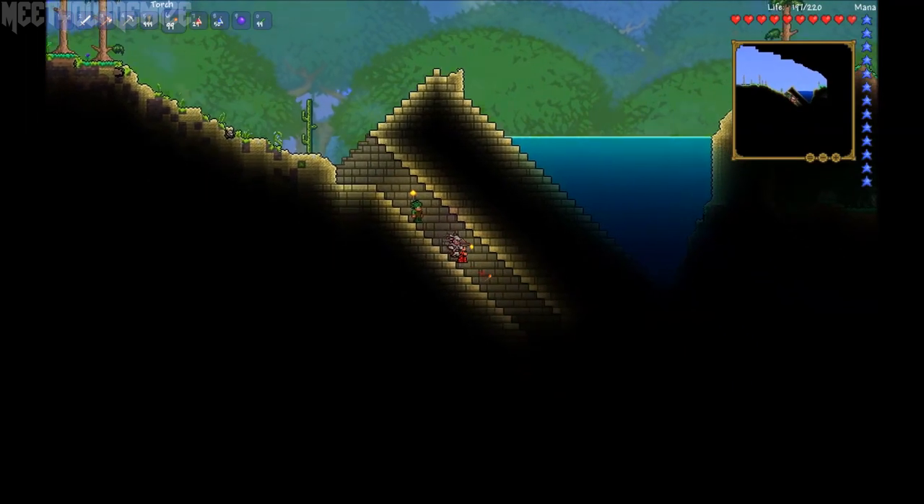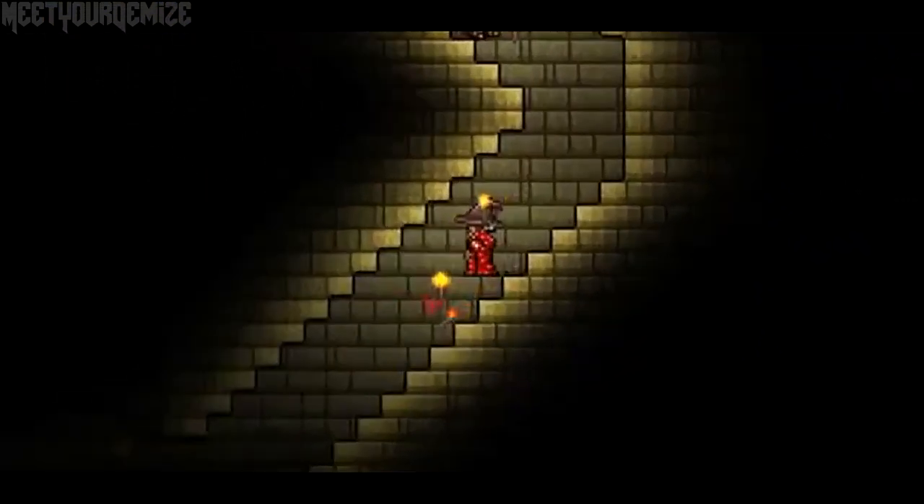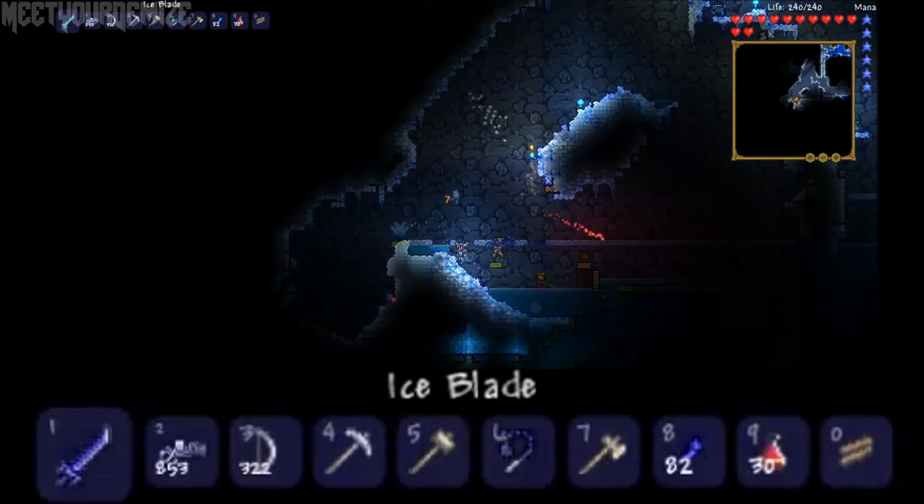Here we can see a group of players entering a pyramid, and it is now possible to place torches on the back wall instead of just blocks, which is really awesome.